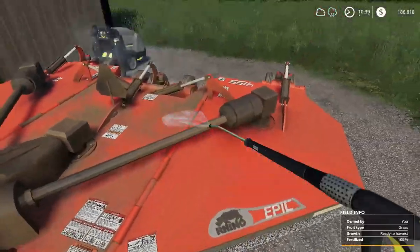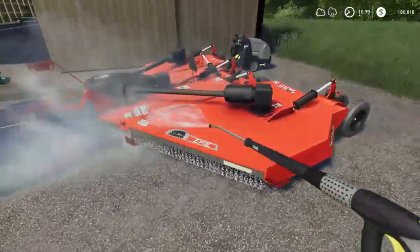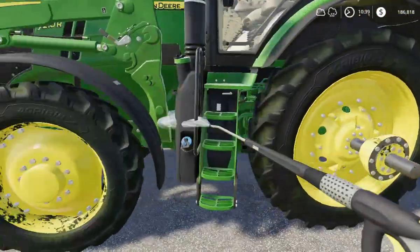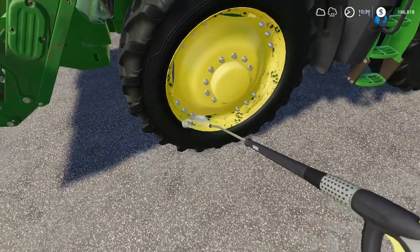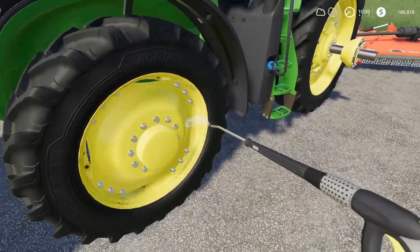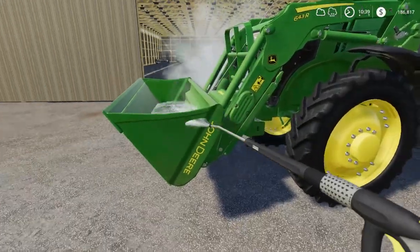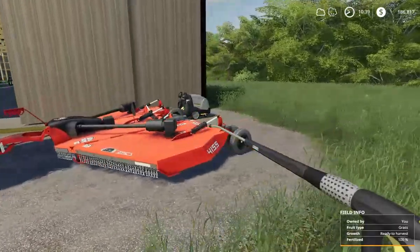It cleans up real nice. Get this all nice and clean. Now let's wash the tractor off a little bit — wash these tires, get down inside these rims good, make sure to get inside so it don't rust out. Let's get on this front motor and get that all cleaned up. That looks pretty good to me.